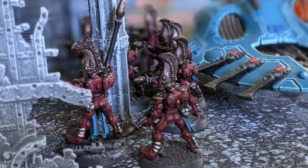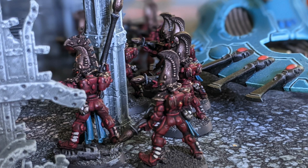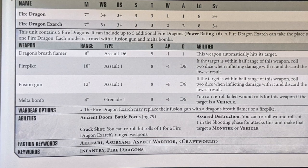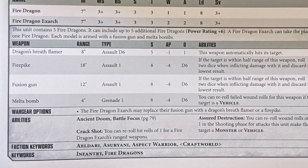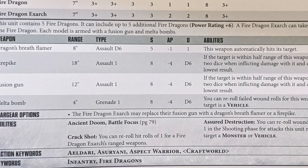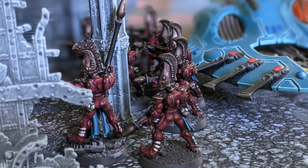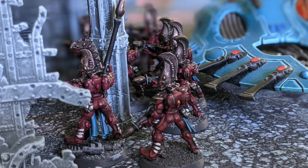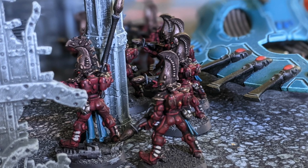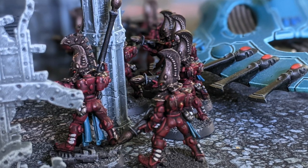You'll notice that the Exarch model has a fire pike — do not assume based on that that I think you should have a fire pike. In fact, I think you should not. Fire pikes are not worth it for the points. Basically they're just a fusion gun with better range and a melee profile, but you don't want your fire dragons in melee — if that happens everything's terrible. Except in one very particular kind of build where you turn the fusion guns into pistols using one of the new Exarch powers, but I don't think that's terribly viable. So don't take the fire pike. When I play competitively, I designate a different dragon as the Exarch. He just has a fusion gun — it's just not worth the points.